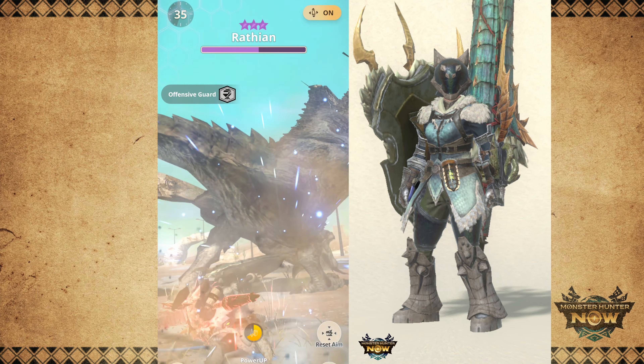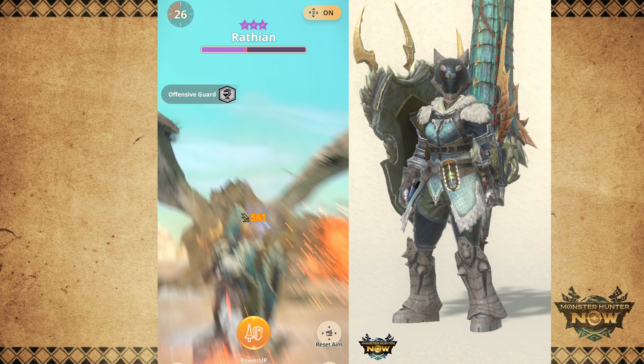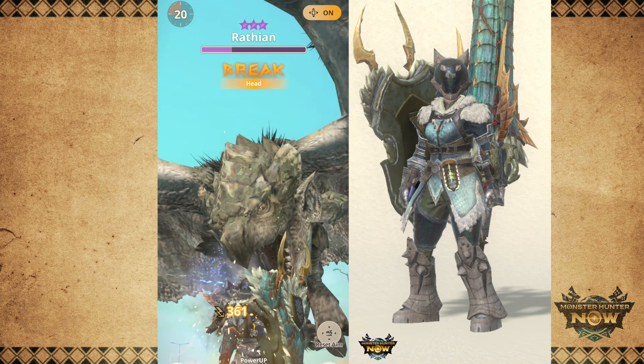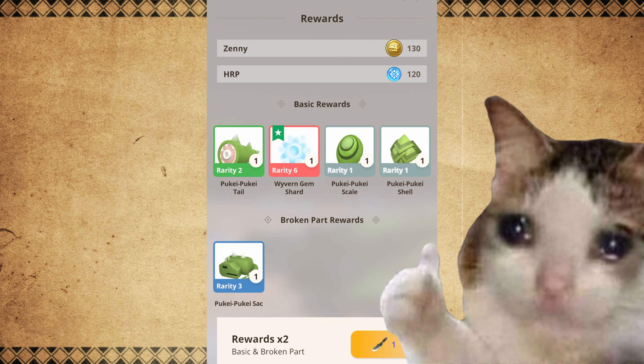Don't worry about farming for Wyvern Gem Shards at this stage — you will only get frustrated by the low drop rates. Instead, focus on completing the urgent quests as fast as possible. Your goal is to complete the story again and have more 8-star monsters spawning on your map, since the more 8-star monsters you hunt, the more chances you have of getting Wyvern Gem Shards. Since I've been encountering a lot more 8-star monsters, I've been getting one Wyvern Gem Shard every week. It will still take about a month to overgrade my grade 7 weapons to grade 8, but the chances are better than before.